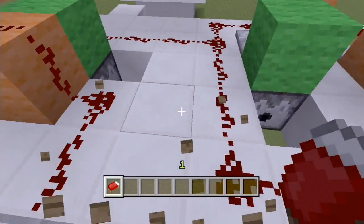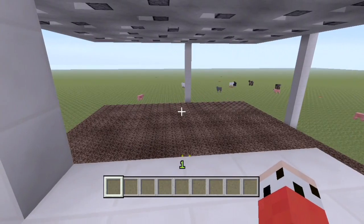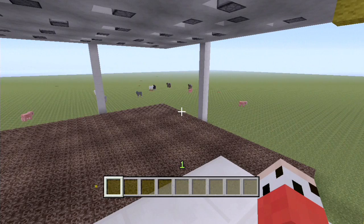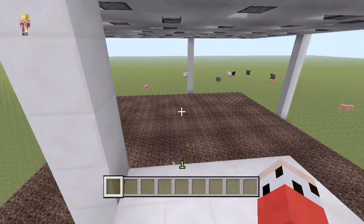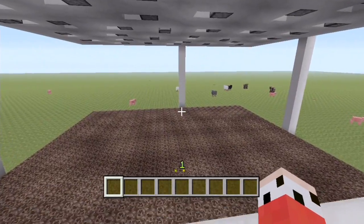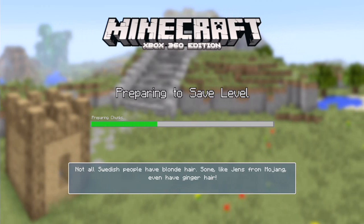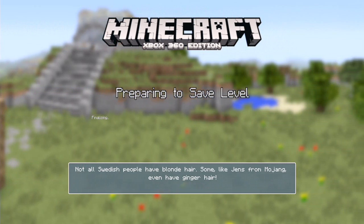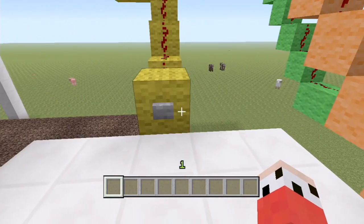They're all full - I've just put 16 in each. We shouldn't really need more than that. That means 16 per button press and 16 times 3 is... 48. Anyway, they're all in there. Let's save first so I don't have to refill them all - save, save, save. Preparing chunks, finalizing. Then push the button and we should get 12 chickens hopefully.